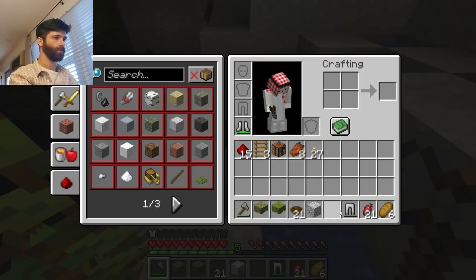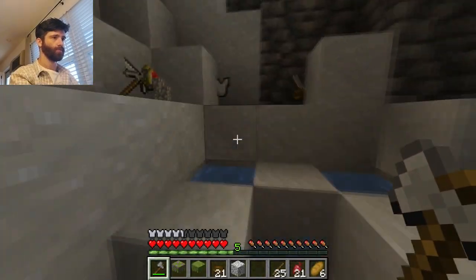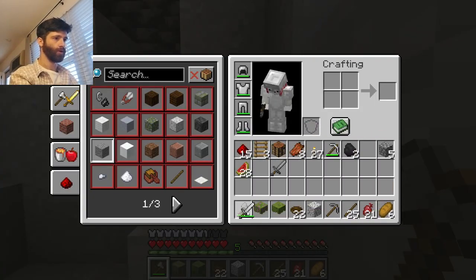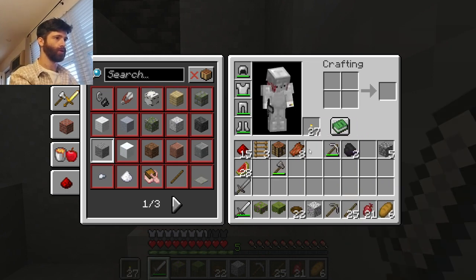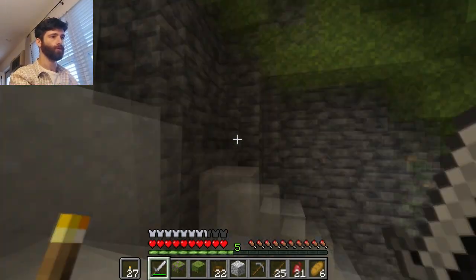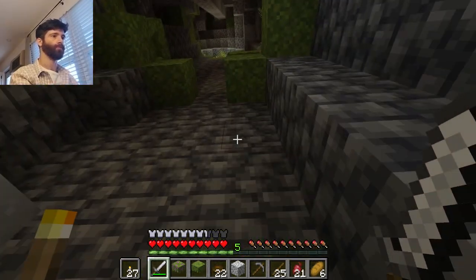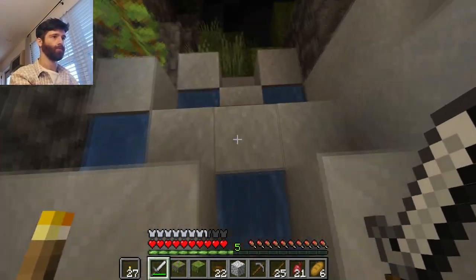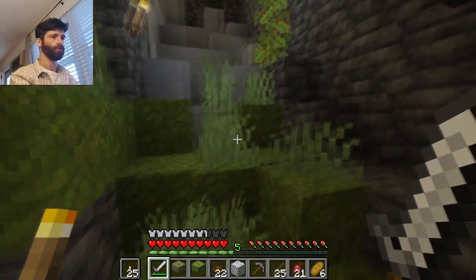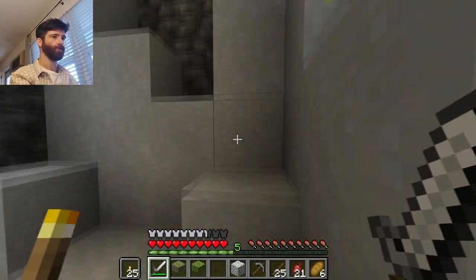We have our stuff - let's put on the armor first. Good, very good. Sword in my hand, torches in the other hand, bread, crafting table. I need the bowls for my beetroot soup. Where did those bowls go? I do have them - okay. I think I have everything. Redstone - yeah, I have everything.